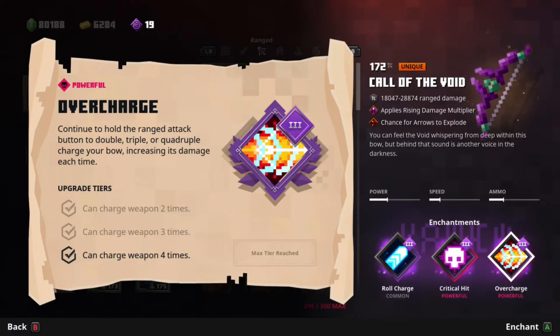Don't have Super Charge? You can have Over Charge instead. This allows you to charge up four times at tier 3, dealing more damage. If you have both Super Charge and Over Charge, I recommend getting both as you can deal almost a lot of damage and perhaps even one million with the right enchantments. Combine this with the Call of the Void enchantments and you can probably one-shot an enemy.